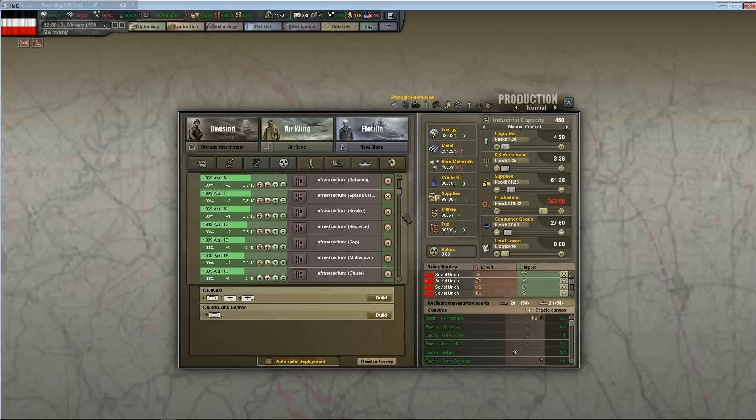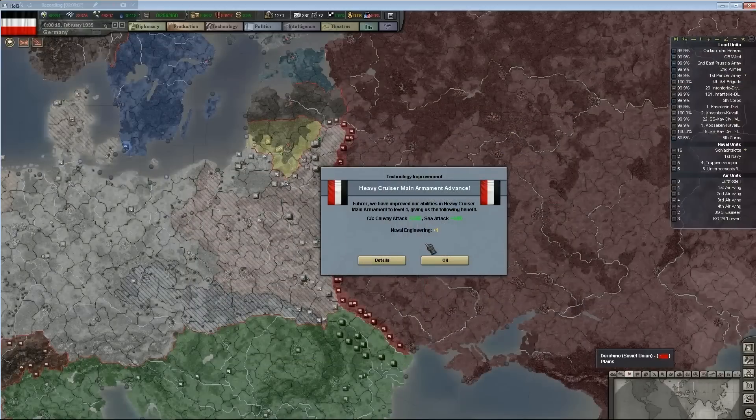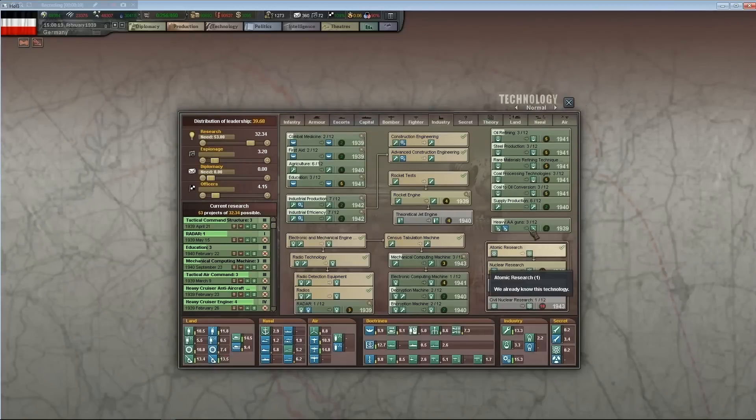Lots of infrastructure coming up. More MPs. My medium tanks will be ready for Barbarossa. I'm going to suggest we launch Barbarossa in early spring of 1940. I will try to get as much of this done in Syria and the Middle East as possible then.